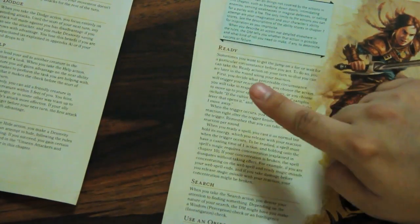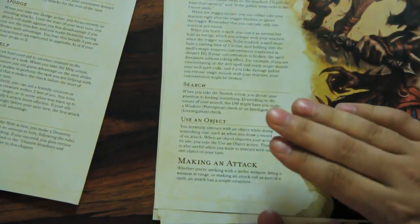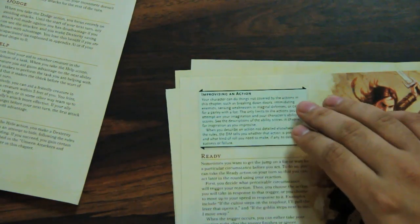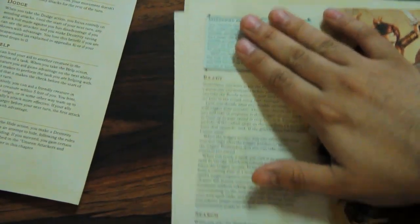Combat actions include: Attack (most common — use a weapon against a target in range); Cast a Spell (an action, though some spells take longer); Dash (use your action to move again, doubling your movement); Disengage (move without provoking opportunity attacks); Dodge (until your next turn, attacks against you have disadvantage and you make Dex saves with advantage); Help (give an ally advantage on an attack roll or ability check); Hide (requires somewhere to hide behind); Ready an action (set a trigger and spend your reaction when it occurs); Search; Use an Object; and improvised actions — anything else, at the DM's discretion.